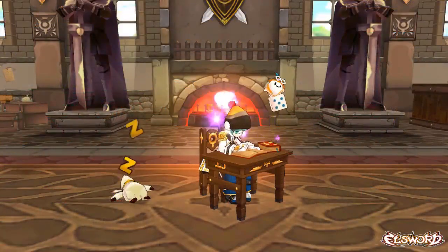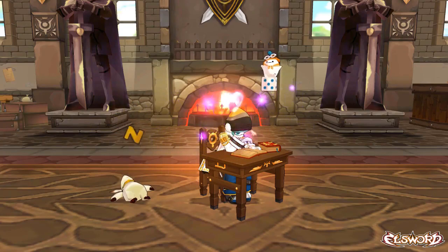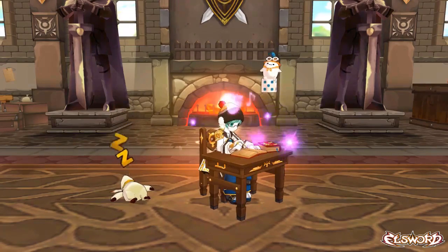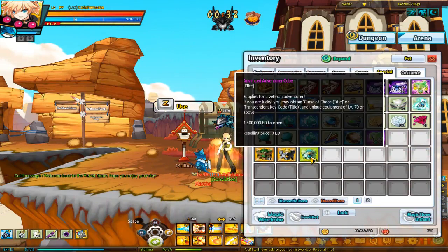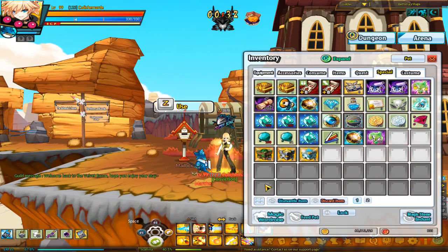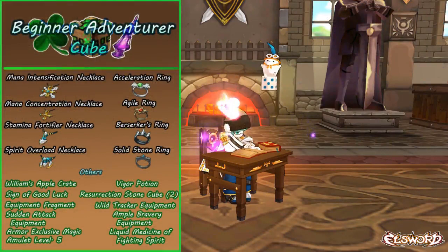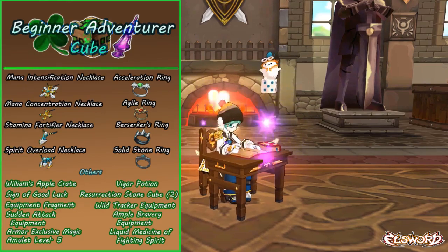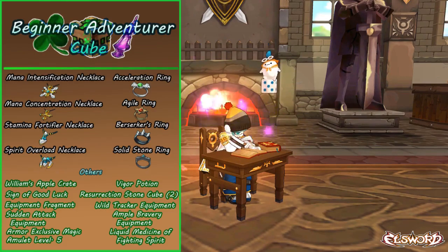After that, we have accessories that come in boxes, similar to the normal type of accessories you get when you simply run dungeons. You'll be encountering the Beginner Adventurer Cube, the Intermediate Adventurer Cube, and the Advanced Adventurer Cube, all of which hold a random chance to grab accessories. The Beginner Adventurer Cube has the Mana Intensification Necklace, Spirit Overload Necklace, Berserker's Ring, Agile Ring, Solid Stone Ring, Acceleration Ring, Mana Concentration Necklace, and the Stamina Fortifier Necklace.